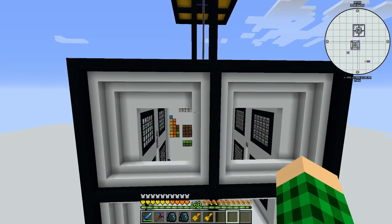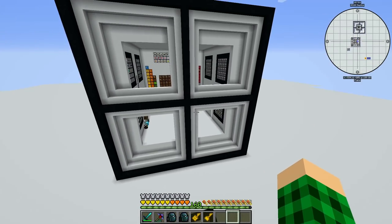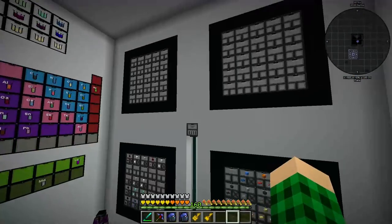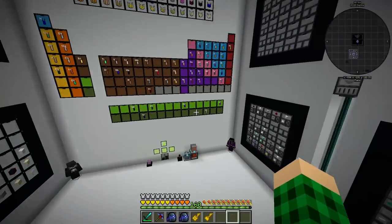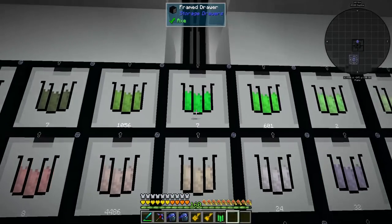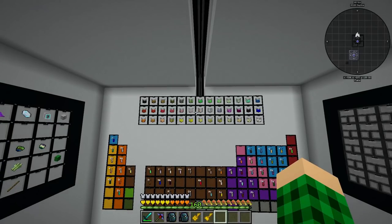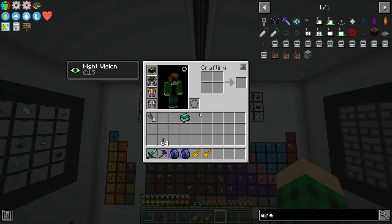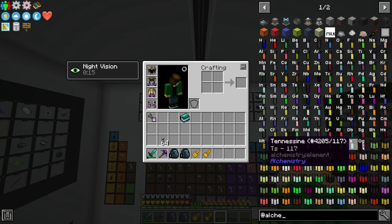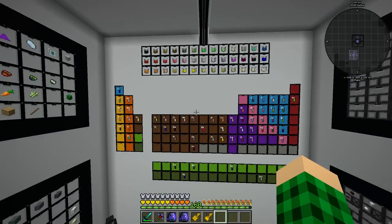We'll see once we get to the rainbow generator if we can do that. Getting to the rainbow generator as fast as possible is close to my goal because I want to get the power sorted out. Inside here I set up drawers in a five-by-five manner — four sets with regular drawers and four with compacting drawers, with our periodic table in the middle. On top I color-labeled most of the compounds we're going to use for Alchemistry, keeping only the ones we'll actually need.